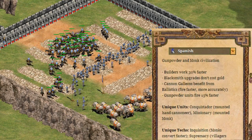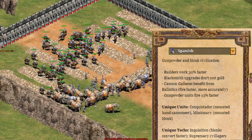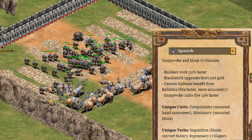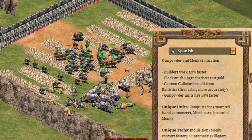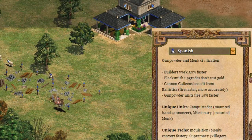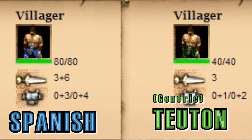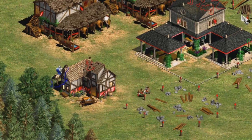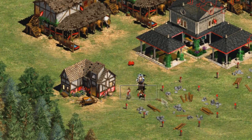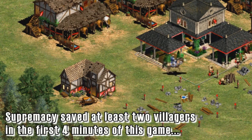Monks and missionaries were helped in the HD expansions, which added a unique technology allowing monks to convert faster. I really like this tech because it lets you steal enemy elephants way faster, which is basically what monks are used for mostly in deathmatch. I also really like their original unique technology, Supremacy, which makes Spanish villagers way tougher by giving them 40 more HP, 6 more attack, and 2 more of each armor. As a deathmatch player, this really helps when that first enemy scout comes to pick off a villager, and I've noticed much smoother starts when I play as the Spanish.